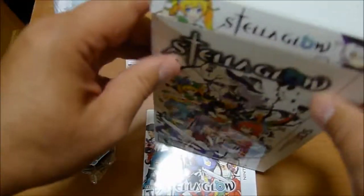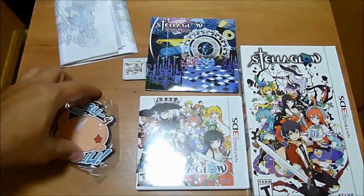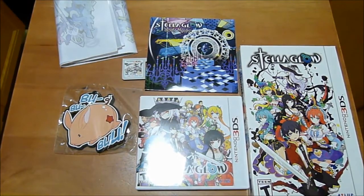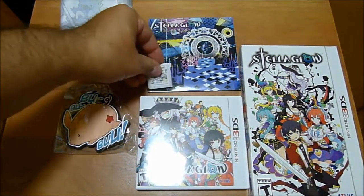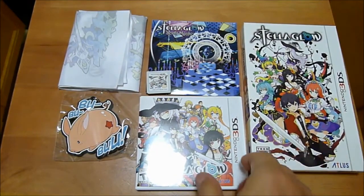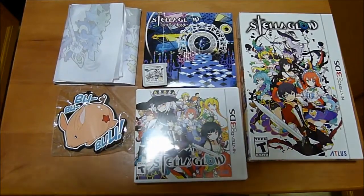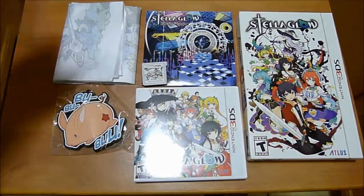Anywho, here's what comes with the launch edition version of Stella Glow. You get this keychain of Boo-Boo — it's a pig. A felt poster. The actual game. A five-track soundtrack. And a decorative box to put it in. Alright, there we go. But yeah, that's what comes with Stella Glow from Atlus.